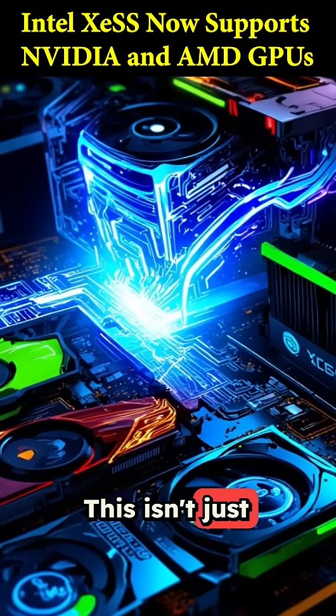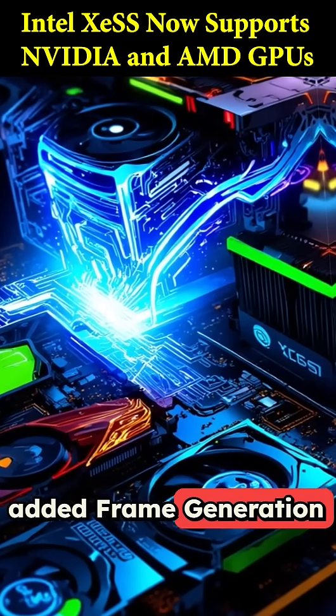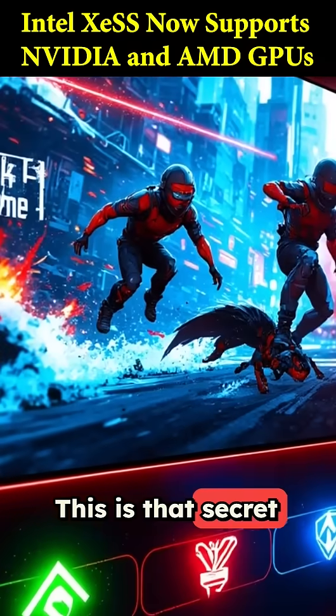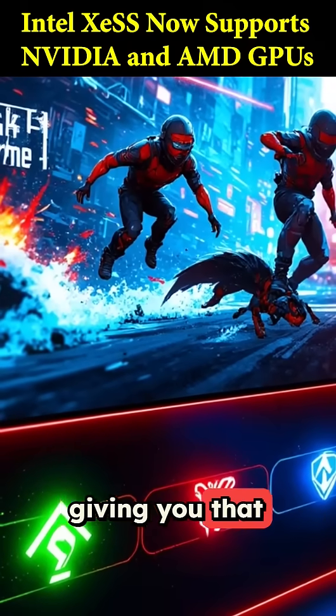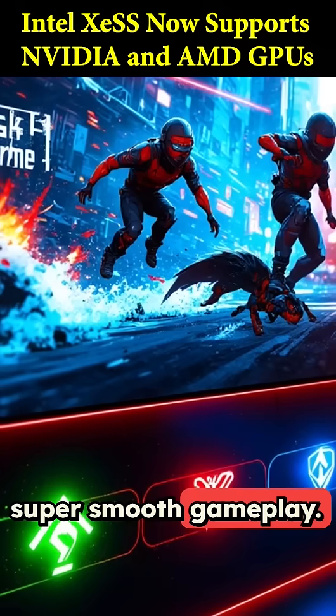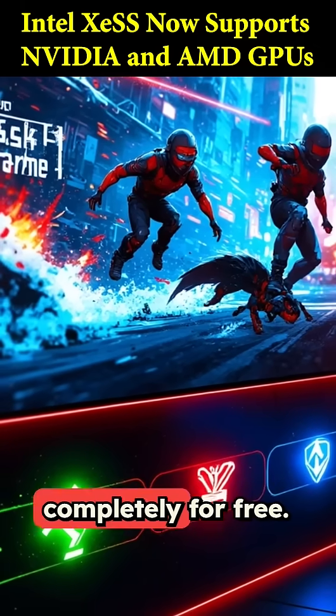But it gets even better. This isn't just a simple upscaler anymore — Intel has officially added frame generation to the mix. That's the tech that dramatically multiplies your frame rates, giving you super smooth gameplay. Now you have a third major option to enable it in your games, completely for free.